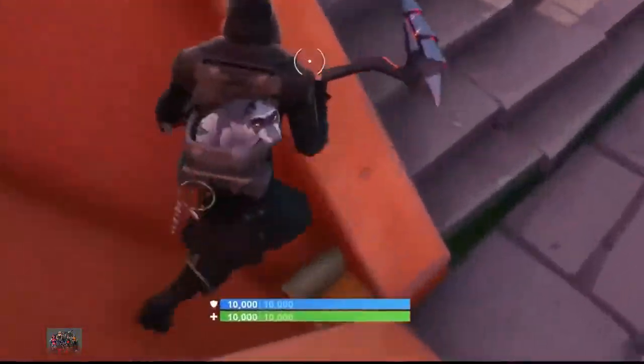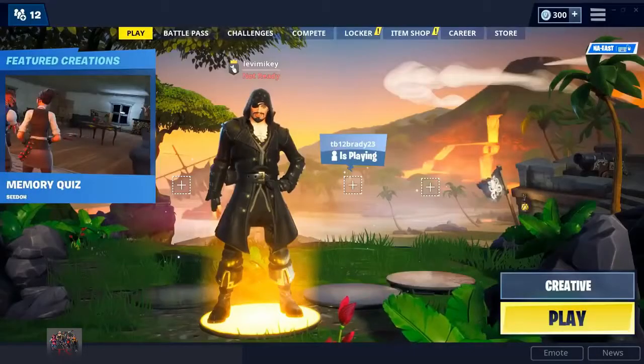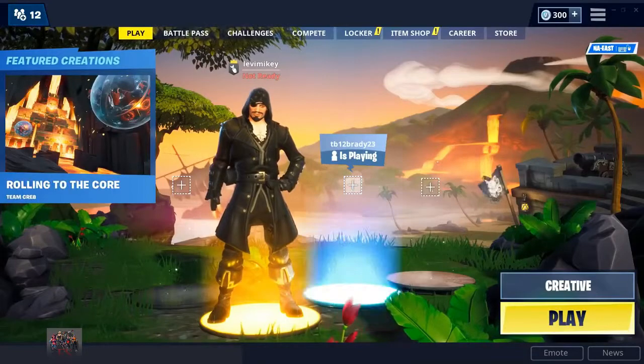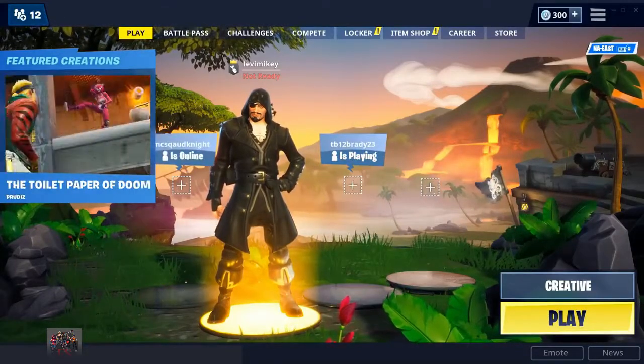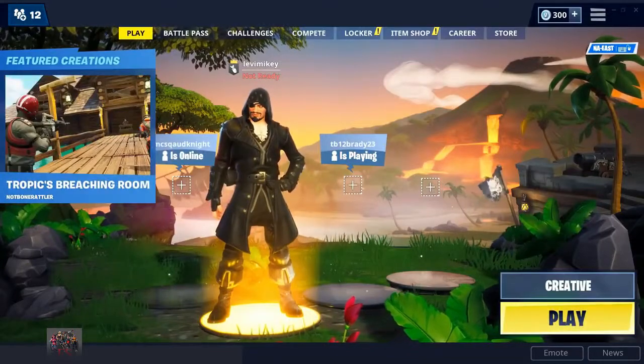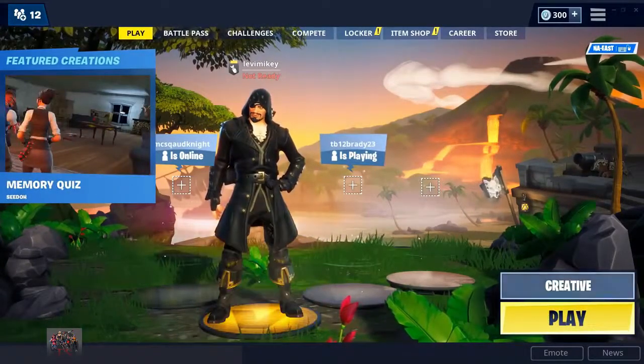You have 10,000 health and 10,000 shield — this glitch is so easy. Hey, what is going on everybody, it's me Levi Mikey here, and today I'm going to be showing you a glitch that actually allows you to have god mode in Fortnite playground mode. You get 10,000 health and 10,000 shield with this easy glitch, and all you have to do is go to playground.